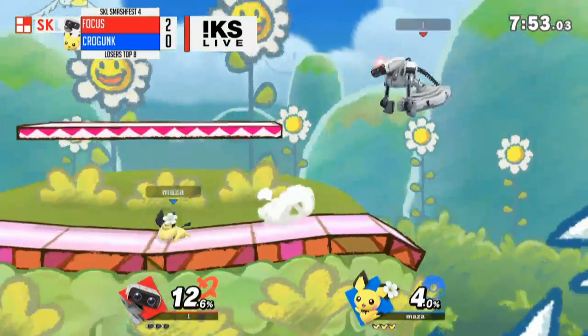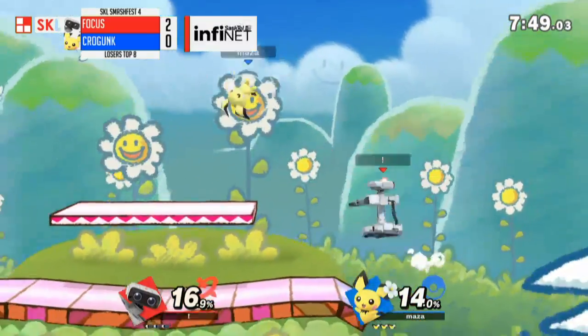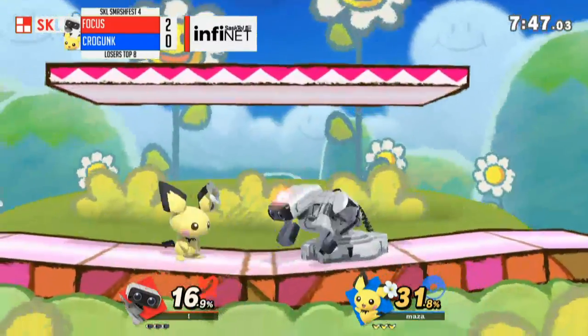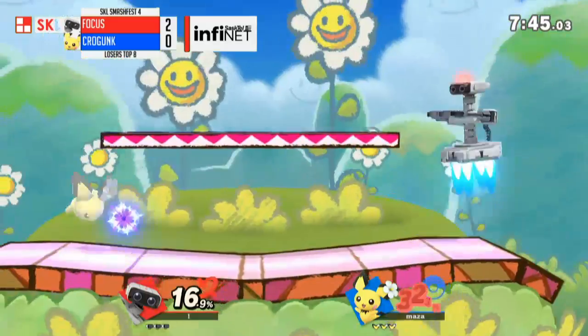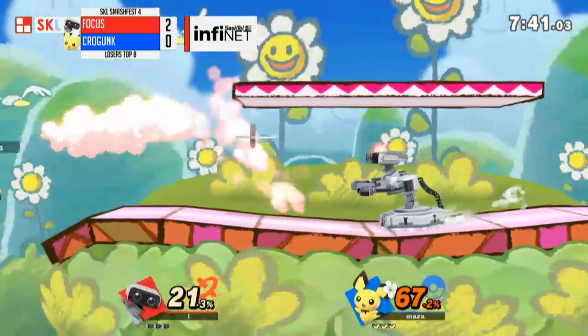That's a quick 12 damage. Why Krogunk is sticking with Pichu in this matchup is because of Rob's size — it's really easy for Pichu to just throw out moves and hit him.